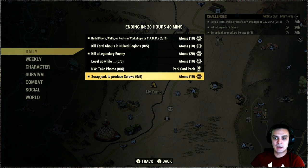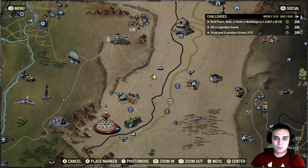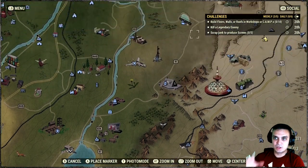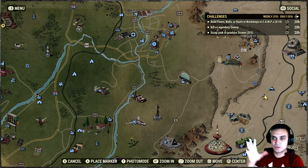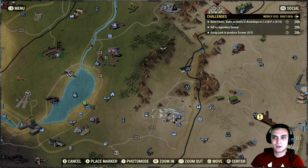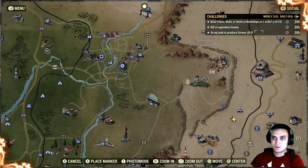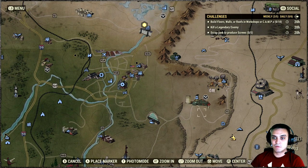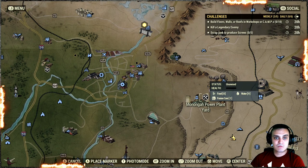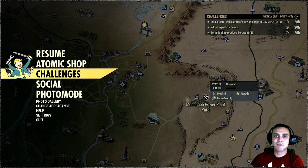For the scrap to produce screws challenge, if you're going to be playing a lot just pick up desk fans, typewriters, and so on. At White Springs I'll find everything I need — there are six typewriters that give two screws each, plus two hobby horses that give a lot of screws. If you run around the circle carefully you'll get that done. For building, it's very simple — I'd recommend doing the building stuff at the workshop. The challenges are pretty straightforward.